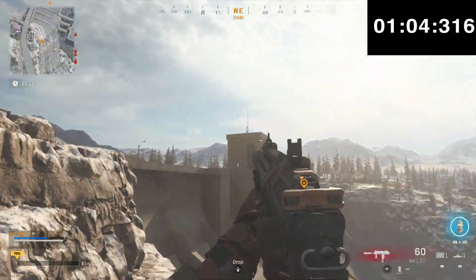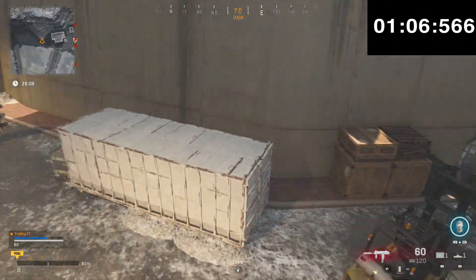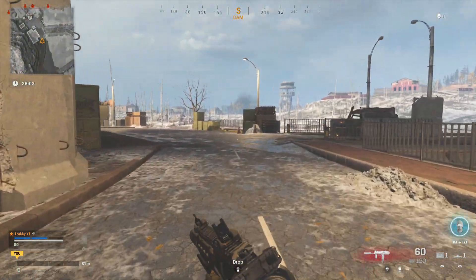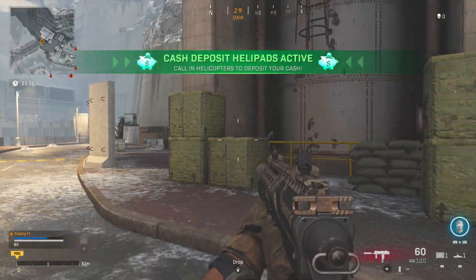And there we have it — that is one side where you can get up to the top of the dam and evade that gas before it ruins that big kill gameplay you had just before the gas took you out, which is always such a shame.